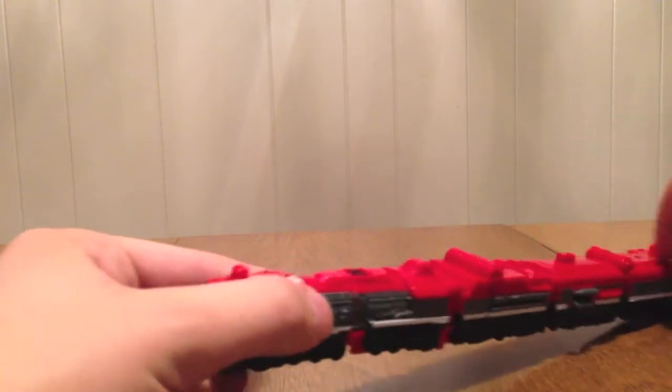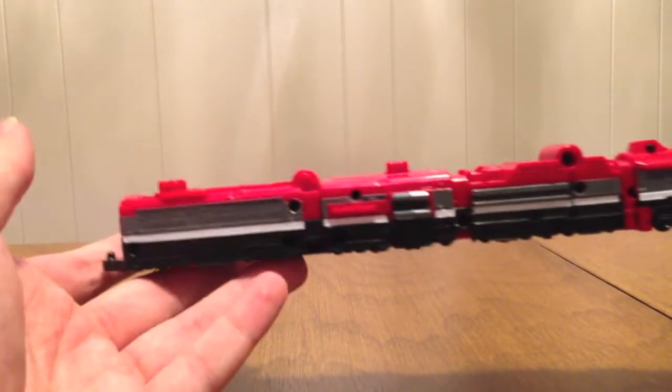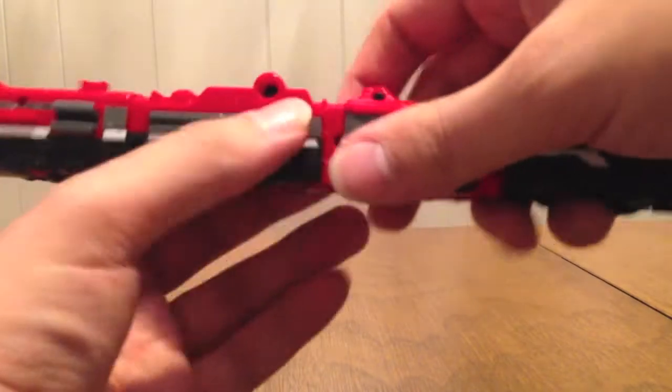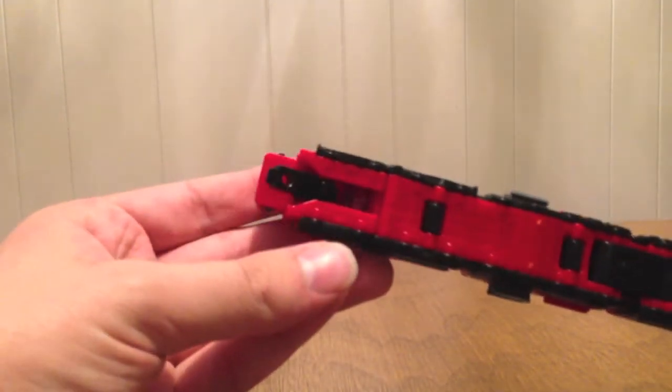So what we have is Red Ressha right here — this belongs to ToQ Ichigo. You can see that steam locomotive look. It's long, it's got the connector here in the back. We'll explain how these work later. It does have a connector down here too, so it does not have to be in the lead of your train when you connect it. This front half pulls off — this is the actual Red Ressha that you would use in the changer. And then this is the back half.